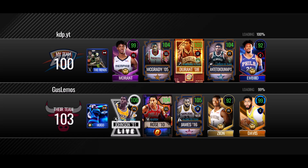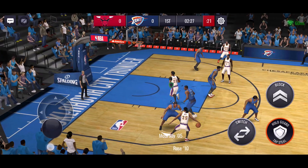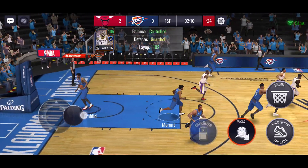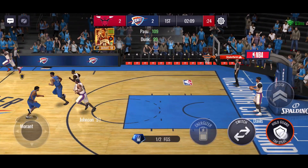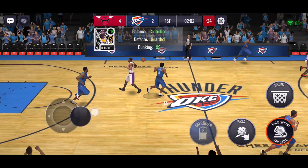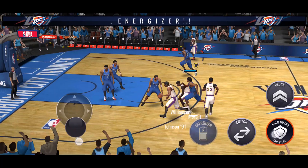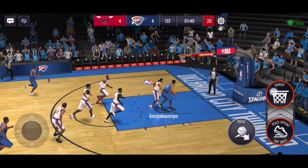I think I already played this guy and beat him — he was taking bad shots, a lot of corner threes with Derrick Rose. He took a lot of deep shots with Zion too. He does take an easy layup right there. Let's get back on offense and throw the lob to Giannis — there we go. That's the thing about Giannis, he does stuff like that to keep himself in the lineup. KD — do a quick pump fake, take it all the way. We need four two-pointers for Embiid's ability.